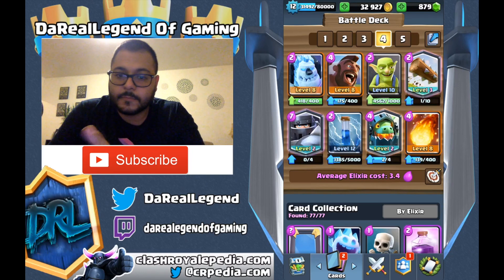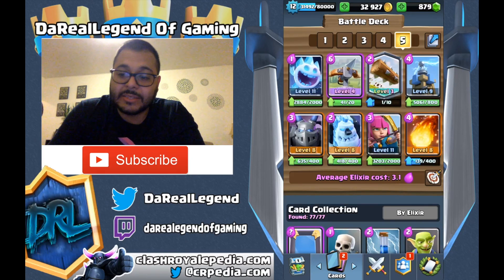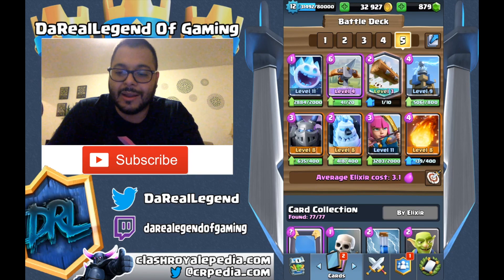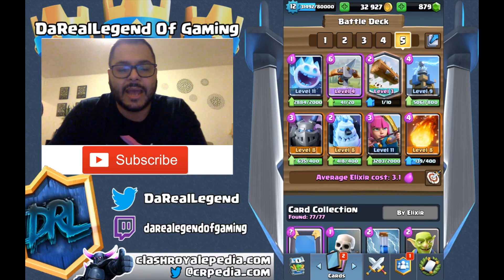And for the 5th deck — we have an X-Bow Tesla Siege deck, also known as a dirty deck. So you got an Ice Spirit, an X-Bow, a Log, a Tesla — I don't use these cards, Level 9 and 4 — Mega Minion, Ice Golem (the third deck you see the Ice Golem in), Archers, and Fireball. This deck is pretty unique because you got two buildings and two spell cards. You got the Ice Spirit, which does incredible wonders — I think it's the most popular card in decks right now. The Archers do good damage. Basically you're going to be using the Ice Golem and the Mega Minion as tanks for your X-Bow, and the Tesla can kind of support it too for the Minion Hordes and do some damage against Pekkas.